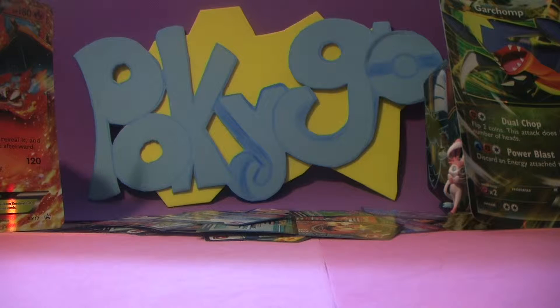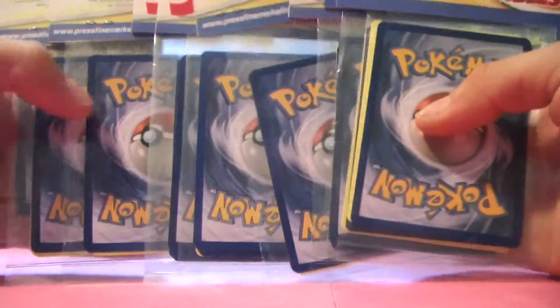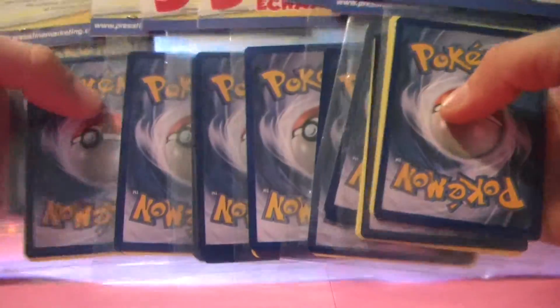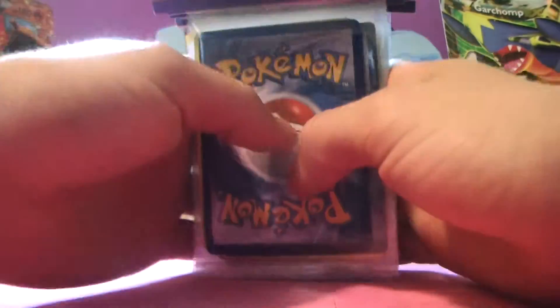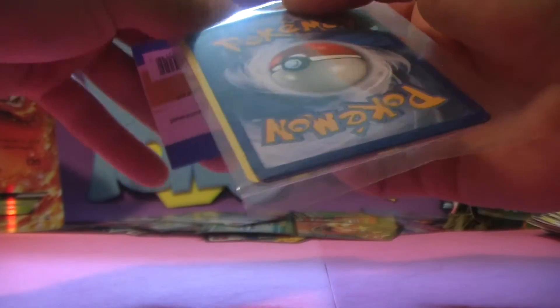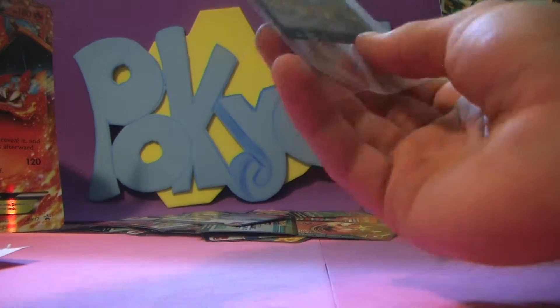Hello Pokegoers and welcome back to a very special episode. Today's gonna be a weird one actually. Basically I found all of these at a local store for a dollar each and they each have five Pokemon cards in them. I have no idea what to expect. I'm assuming I'm not gonna get anything rare or holo or anything — it's probably just gonna be commons and uncommons, but I thought it would be interesting to pick them up and open them on camera, see what we got.